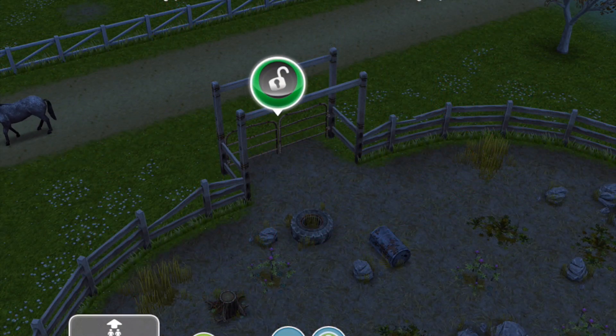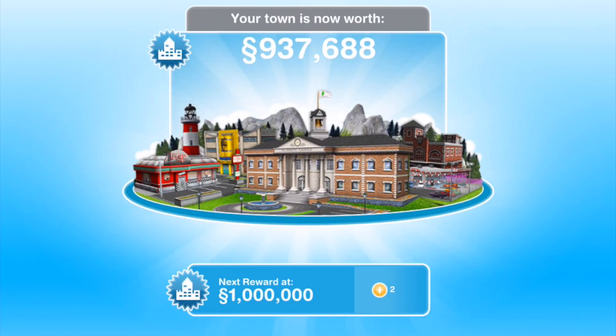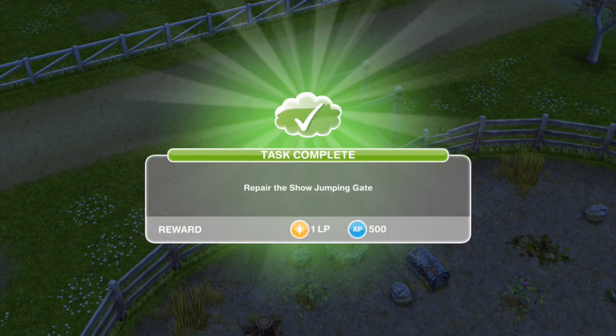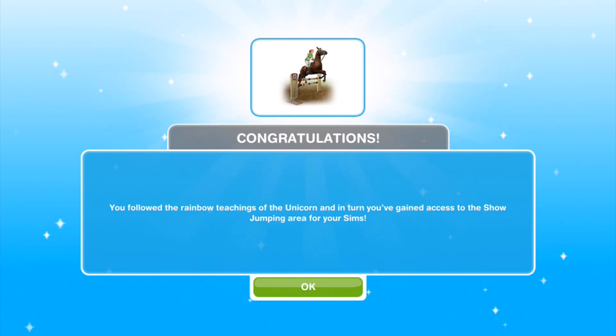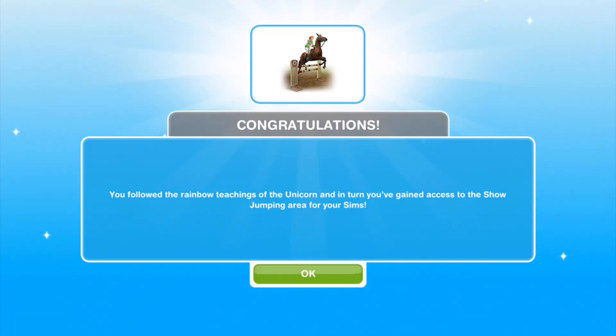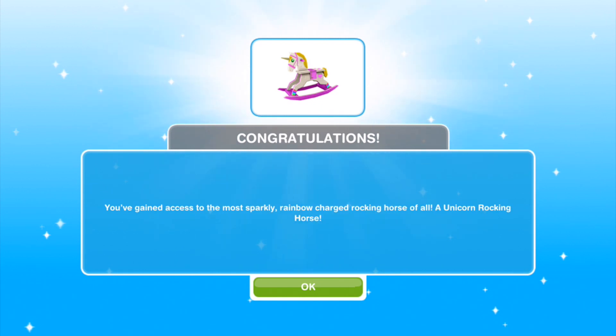We have finished fixing the gates — let's go ahead and click on that now. Repair the show jumping gate is done, we got an LP for doing that, and yay, we've finished the quest! Congratulations — you followed the rainbow teaching of the unicorn and in turn gained access to the show jumping area. And because we completed it within the limited time, you've gained access to the unicorn rocking horse.